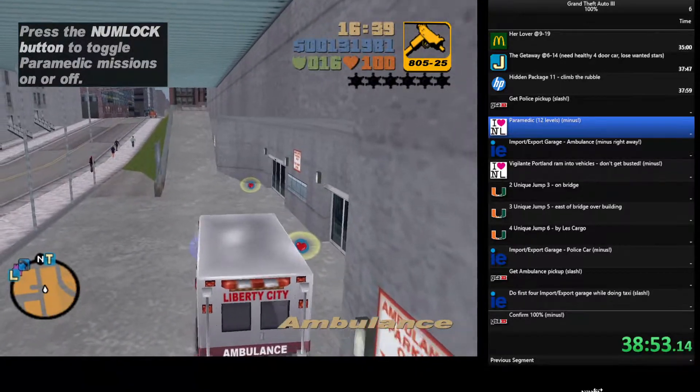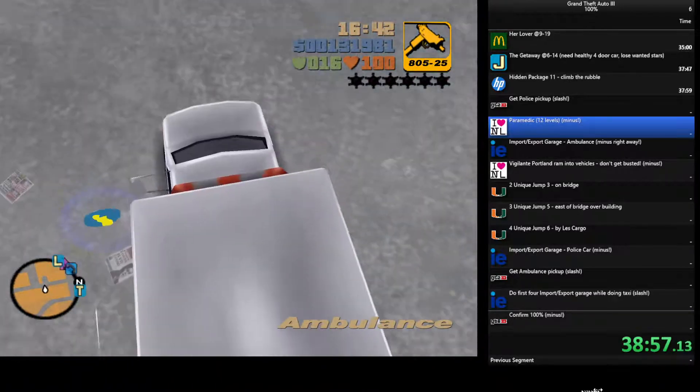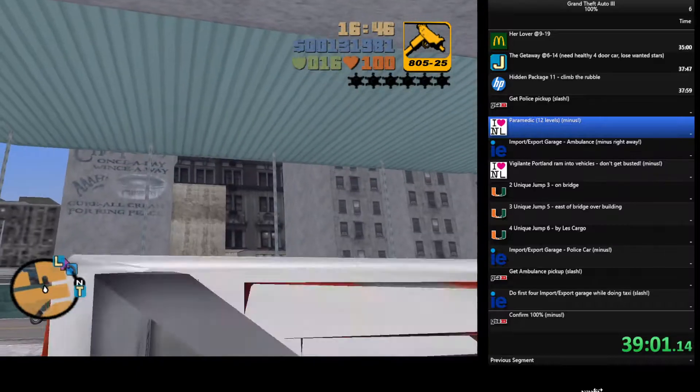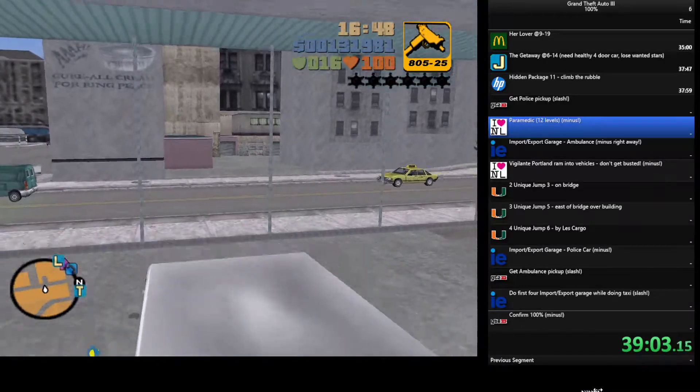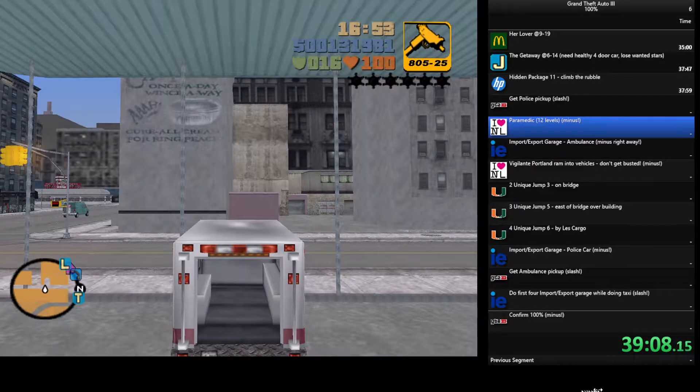First you're gonna get in the ambulance. If it's locked, just run away and then come back and see if it respawns and is unlocked — it might take a few attempts. I drove into the wall on the right to get rid of my passenger door and the rear doors. Don't run into the wall real hard, just enough repeatedly to get rid of those doors.